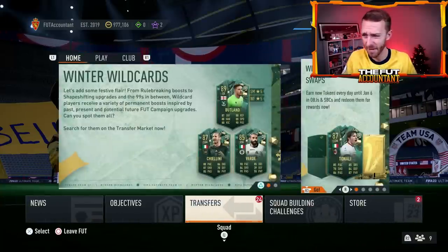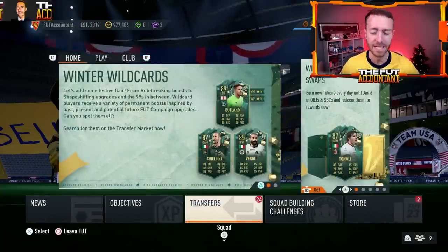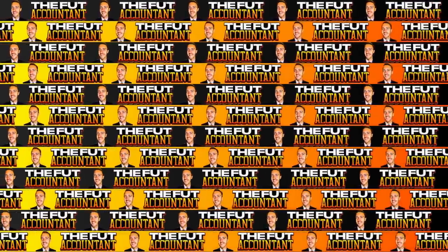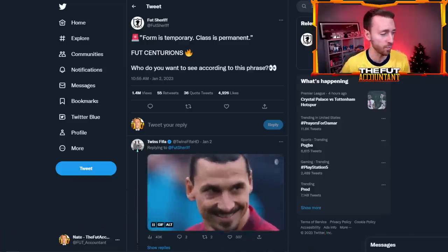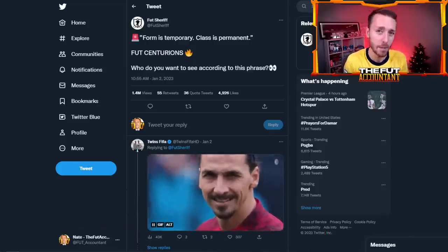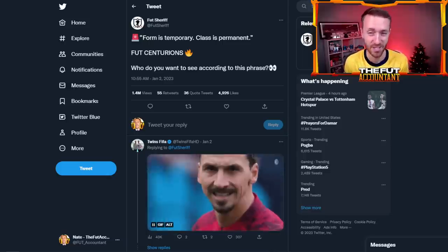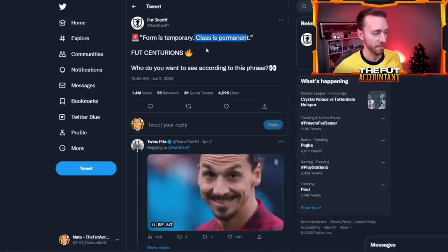If you're excited for this new promo and the mystery that it is right now, hit the thumbs up and subscribe if you're new. Let's talk about that promo and the loading screen. This Foot's Insurance promo is all about — or at least what it sounds like — players that are maybe a little past their prime but have had legendary careers. Form is temporary, class is permanent. Foot Centurions.